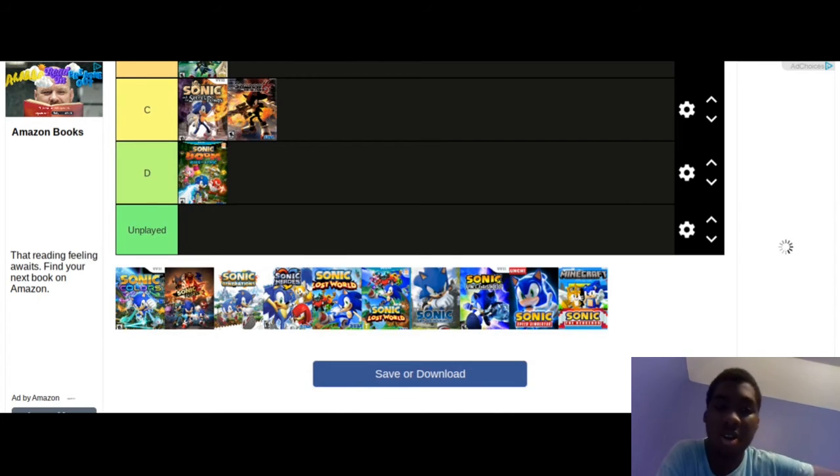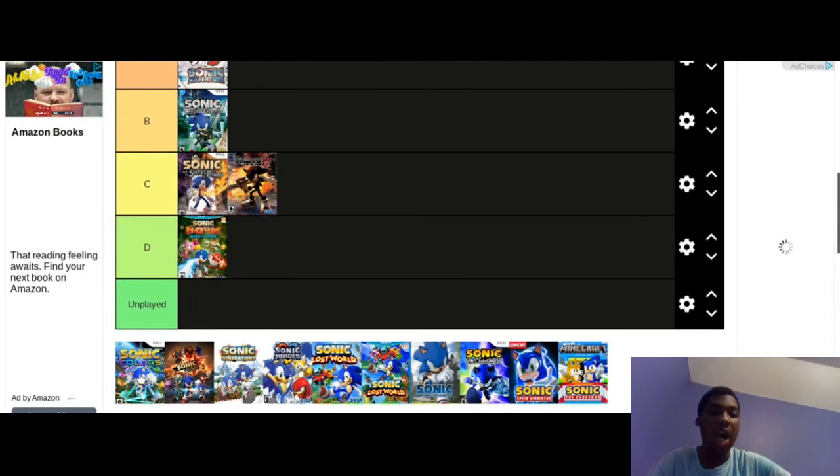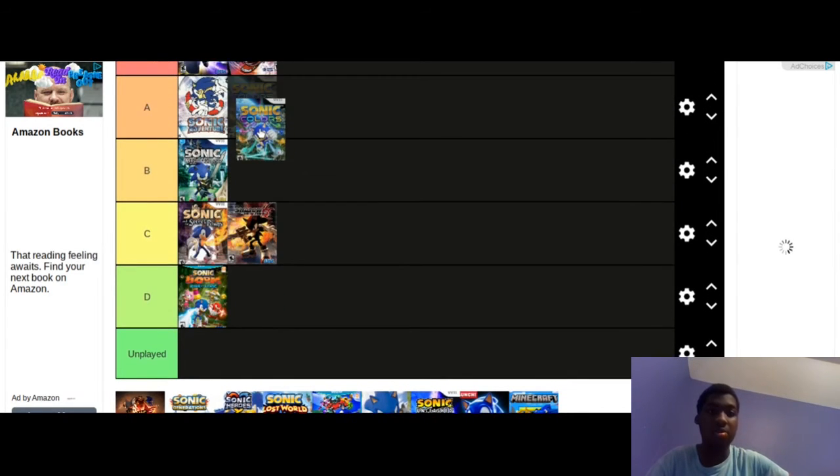The next game we have on the list is Sonic Colors, which originally came out on the Wii. It was one of the most visually beautiful looking Sonic games. It definitely had some good soundtracks, and it was cool how we get to use the Wisps. I still feel like Unleashed is a little bit better, but Colors was also a good game. I didn't really like the Sonic Colors Ultimate remaster as much as the original. Overall though, I'm going to put this in A tier.